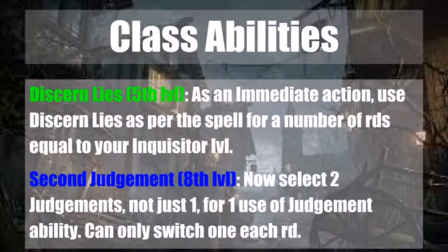Also coming in at 5th level is Discern Lies. As an immediate action, you can use Discern Lies as per the spell for a number of rounds equal to your Inquisitor level. This is a supernatural or spell-like ability, so you're not burning a spell slot for it. It does overlap somewhat with Sense Motive, though Sense Motive can still yield different details. This is great for investigation and non-combat roleplay situations.